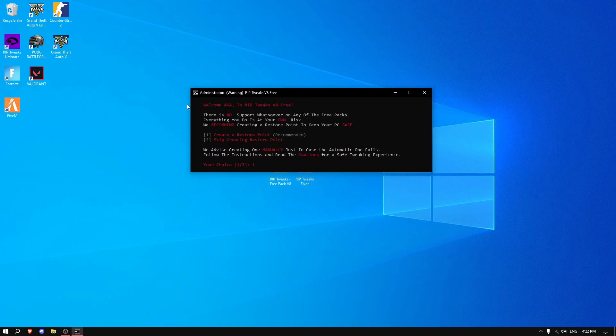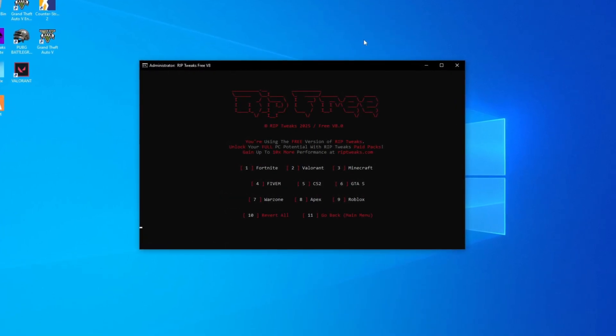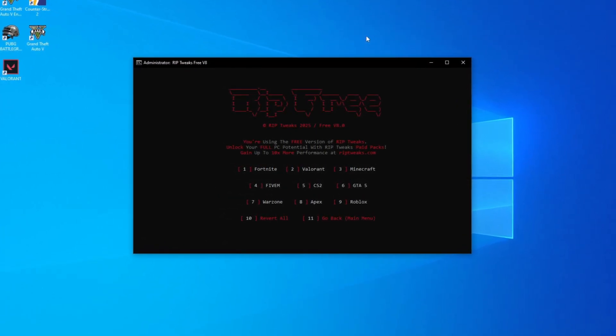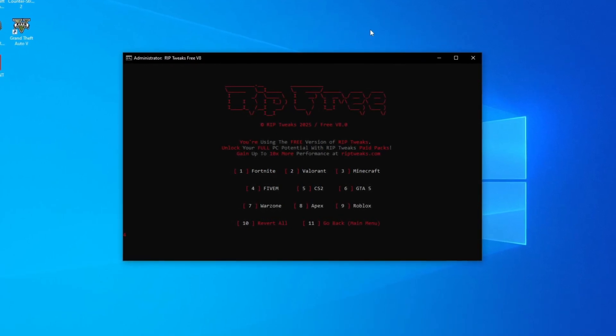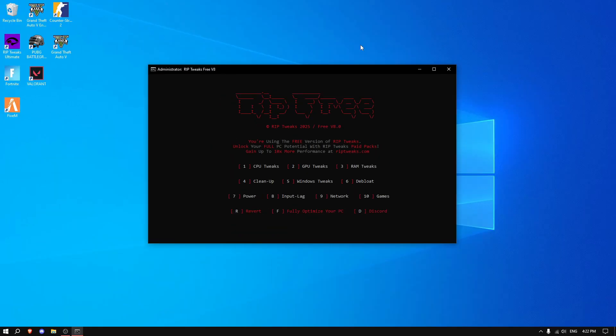Click number 1 to create a restore point. After it's finished, type in number 10 to go into the game section. The FiveM option is number 4, so type in 4 and press Enter. After that is finished, type in 11 — I genuinely recommend you do all of the tweaks in here.